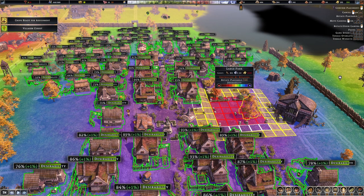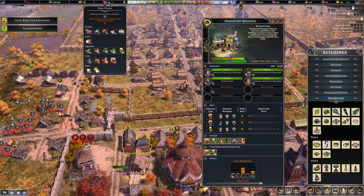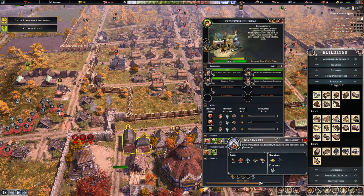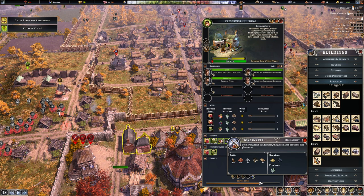Advanced tip three: build the preservist building as soon as you can. At the beginning you can only smoke meat and fish, reducing their spoilage, but that doesn't help your vegetables, berries, or fruits at all. You need a preservist to preserve those. To make it work, you'll need glassware — a tier 3 building requiring sand, coal, and some iron to build. It's not easy, but aim to get there as soon as possible.